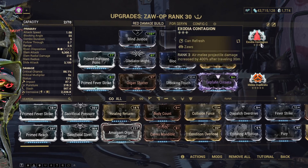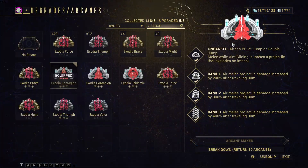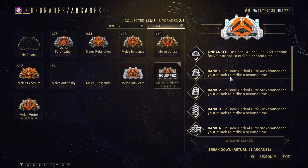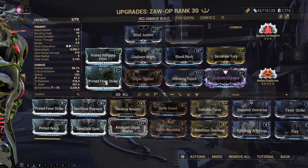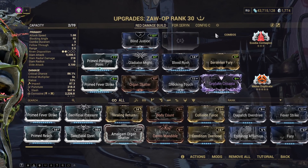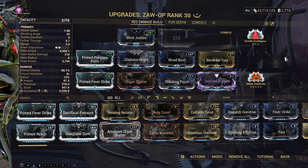If you have Exodia Contagion, equip it — it's pretty cool. Or use Melee Duplicate; if you don't have that, Melee Animosity or Vortex works too. This is my Zaw mod build. I just use four Forma and I'm pausing my screen here so you can copy it.